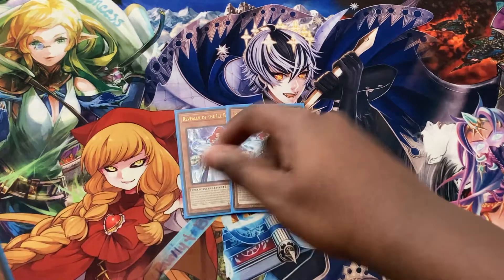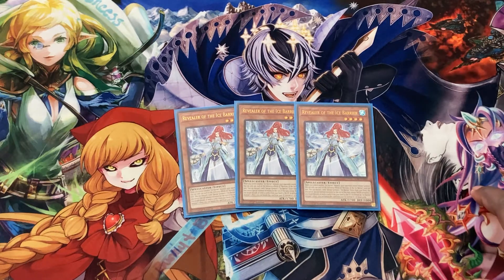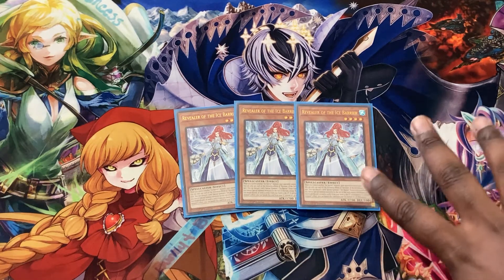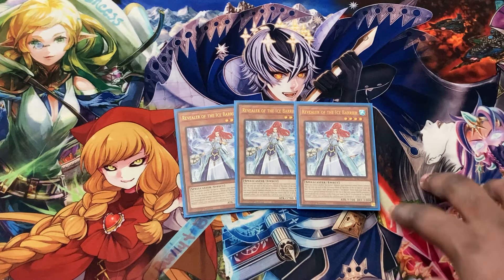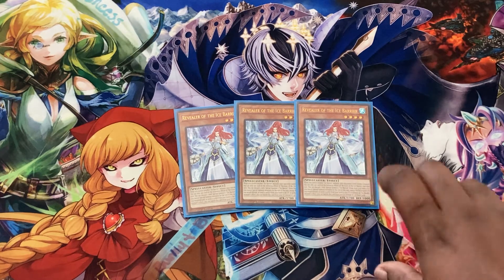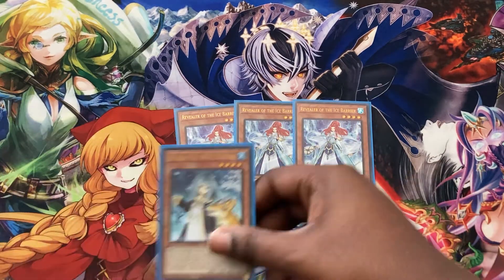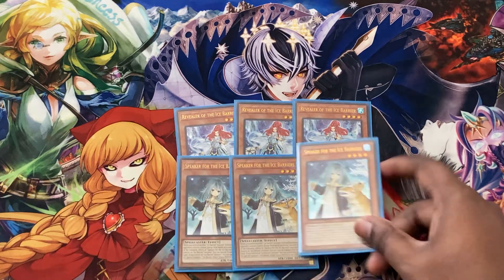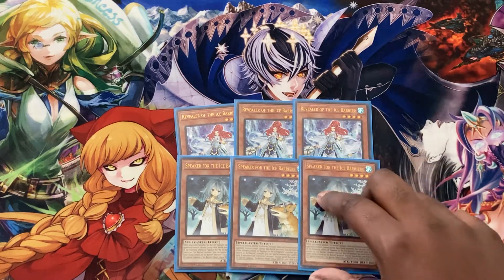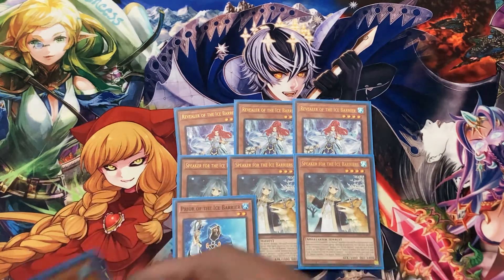We have triple Revealer — probably the best card that came in the deck. Basically, you discard one card from your hand to special summon any Ice Barrier from your deck, which locks you into Waters, but that's fine. It also has an ability where when it's in the graveyard you can banish it instead of discarding for Ice Barrier effects, which is pretty dope. We also play triple Seeker — an extender. If you control an Ice Barrier you can special summon Seeker, and when it's in the graveyard you can banish it to special summon a Level 1 Aqua Token Ice Barrier.